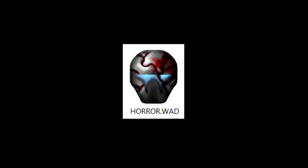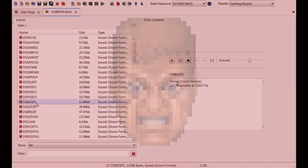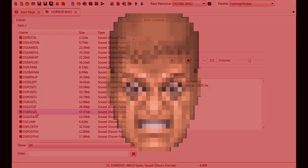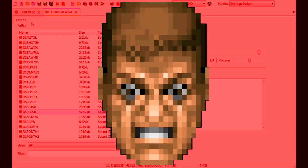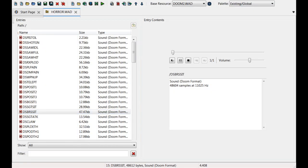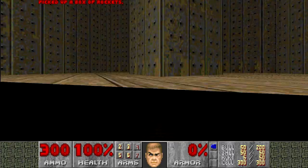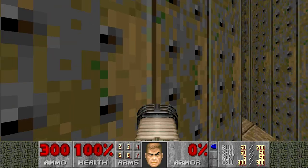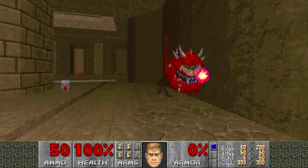Horror.Wad is such a hilariously typical 90s sound effects wad. It's filled with sounds that are obnoxious and way too loud, not to mention they get repetitive as all hell after just a short while, but it's still an interesting little time capsule of that mid-90s Doom wadding culture.